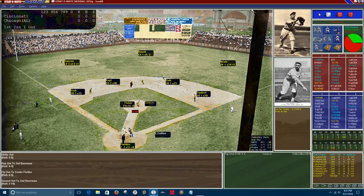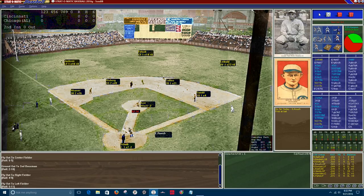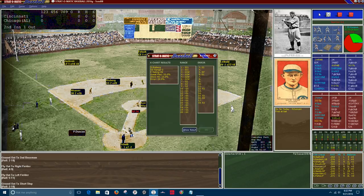Bottom of the first: Nemo Leibold grounds out to second, Rath makes the play. Eddie Collins hits a fly ball to right, Neil makes the catch, two down. Buck Weaver hits a fly ball to left, Duncan makes the play, side retired. Top of the second: Ed Roush — Hall of Famer — grounds out to shortstop, Risberg makes the play, one out. Pat Duncan grounds one to Risberg at short.